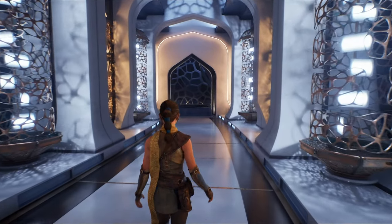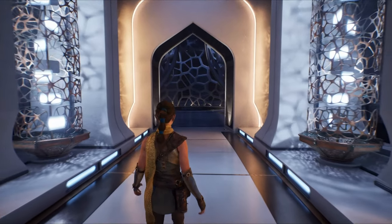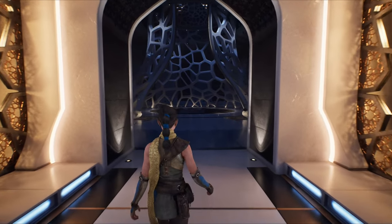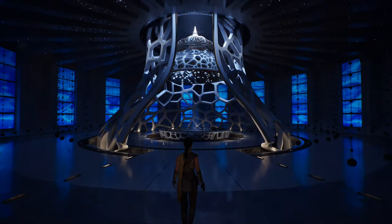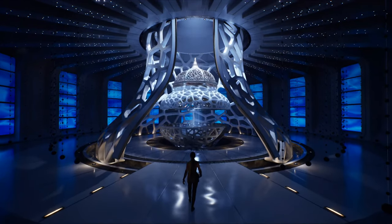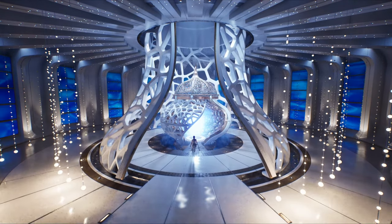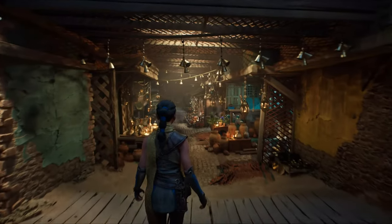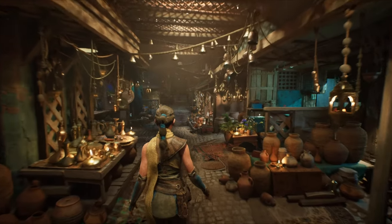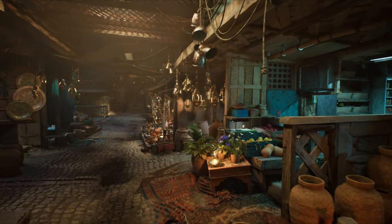With the introduction of Mega Light in Unreal Engine 5.5, Epic Games continues to push the boundaries of what's possible in game development. By allowing developers to harness the power of extensive lighting systems without performance penalties, Mega Light is set to redefine the standards of visual storytelling in gaming. As developers begin to explore these new possibilities, players can look forward to richer, more immersive gaming experiences that fully leverage advancements in lighting technology.